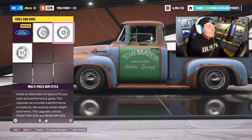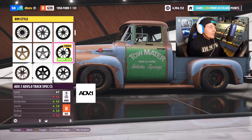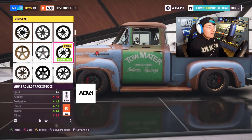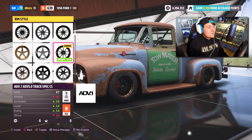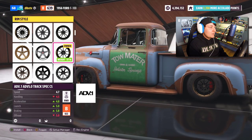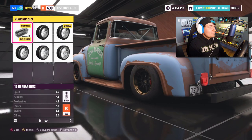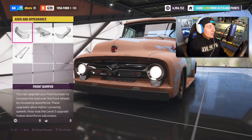Now for the rim style — a very, very important part. I'm going to go to the multi-piece rims. I went through all the rims we could have possibly used for today's video and found the best ones: the ADV.1 5.0 Track Spec CS. You're probably wondering why — well, if you remember in the movie, Mater had a very rusted-out style; the rims were rusted out, you couldn't tell if they were rusted or plain black. With the color design of these rims you get the best of both worlds — the black and the rusted design. That puts us over to front tire size, changing that to 18-inch rims, pushing them out a little bit to make them look more cartoony. Doing that with the back tires as well.